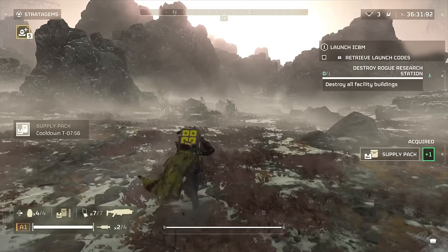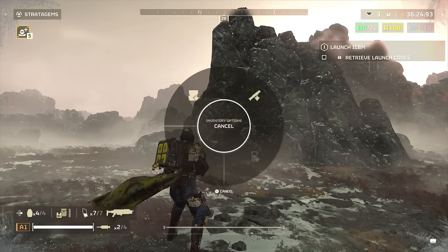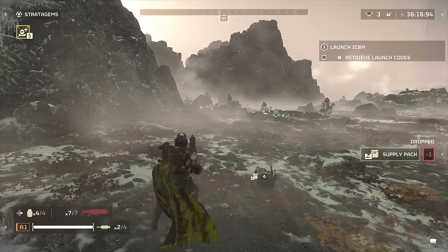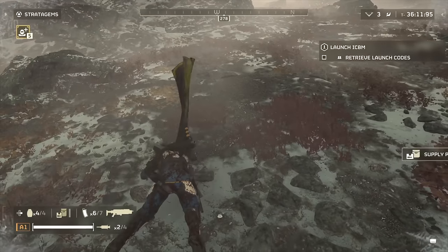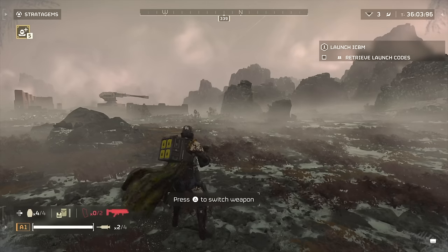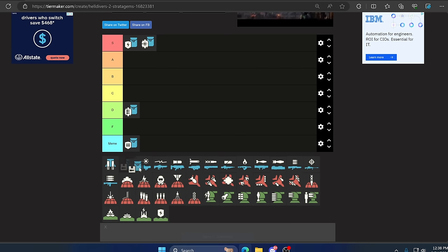Up next we have the Supply Backpack. This one is also extremely low viability. You can run around and give fellow Helldivers more ammo, grenades, and stims. However you cannot grab anything from it yourself even if you drop it, and your fellow Helldivers can't run past you to grab supplies off your back — you have to physically walk up to them and press interact just to give them supplies. It takes a backpack slot, making it unfortunate. This should be F tier but you'd only use it for the memes.